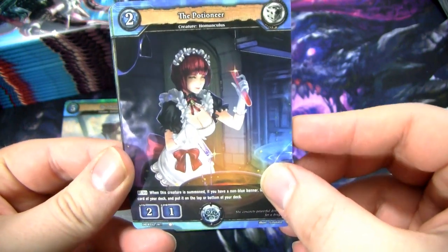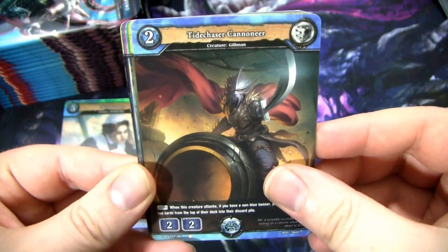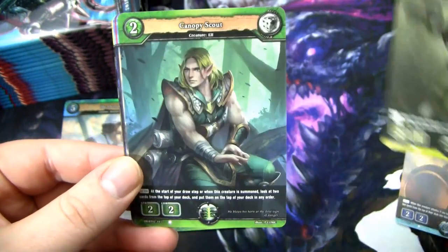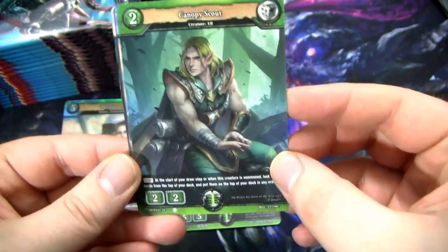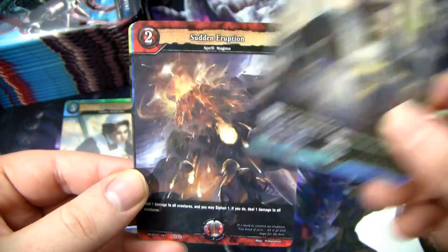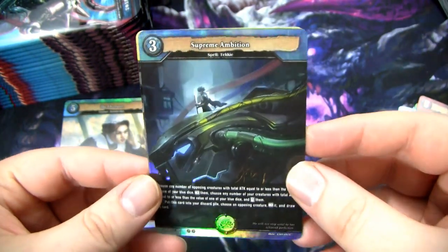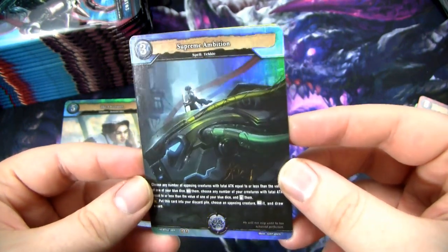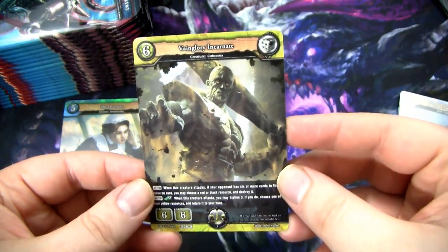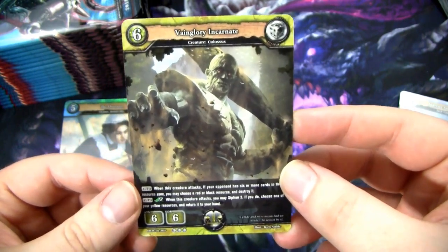We have The Potion Ear, this Merfolk dude - I think they're called Gilman - Tide Chaser Cannonator, Chrome Gear Zealot looking pretty sweet, this pretty ripped elf - Canopy Scout, elves usually are not that ripped. Another Overseer Uncommon, Sudden Eruption. A Foil Uncommon, Supreme Ambition - pretty nice looking. And then a Rare, Vangory Incarnate. He looks pretty sweet, like a boss from God of War or something.